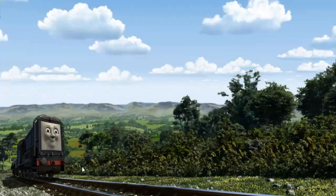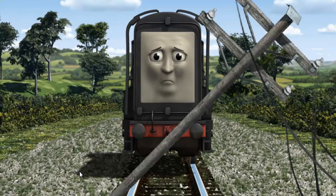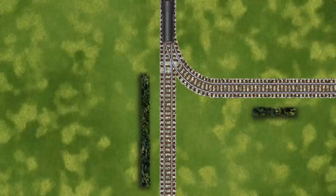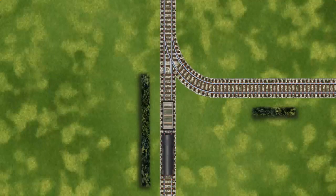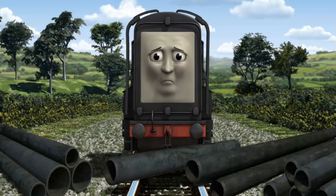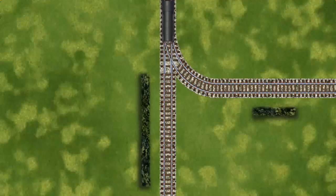Diesel set out for the Sodor Search and Rescue Centre. Suddenly, the tracks were blocked. Diesel had to stop — he needed to go a different way. Show Diesel the track that goes nearest to the shortest hedge. Diesel was on the wrong track. He would have to go another way. Help Diesel find the track that goes nearest to the shortest hedge.